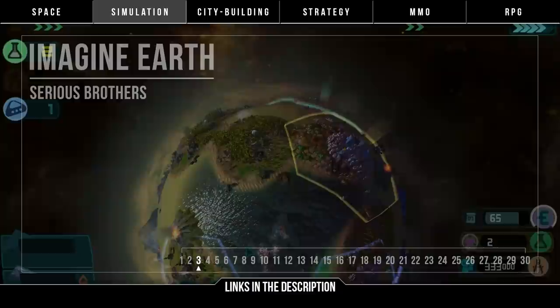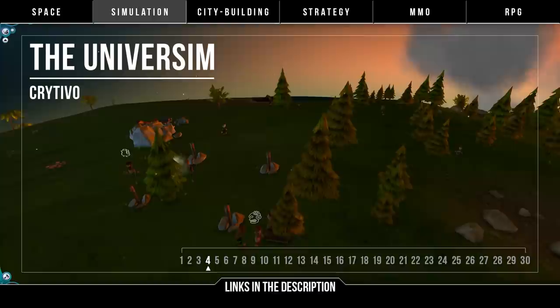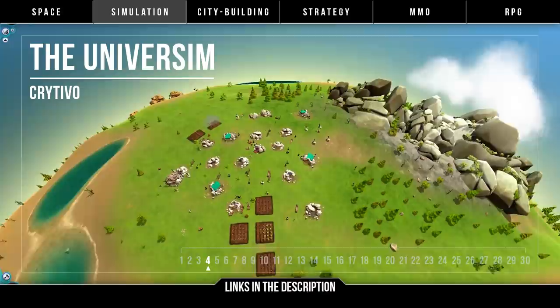We've got The Universe Sim by Crytivo. A god game simulation about managing an entire planet and guiding a civilization from the Stone Age into the Space Age. Place buildings, survive nature, collect resources, research tech, and cast god powers.